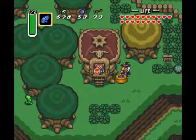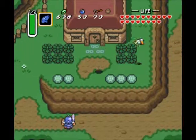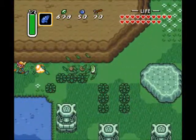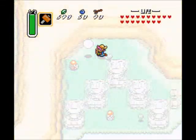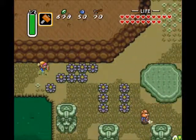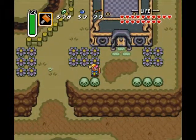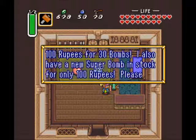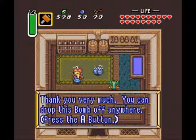Before we head up Death Mountain, it's time to go pay a visit to the bomb shop. The bomb shop's in the dark world, so we need to go there. Why the bomb shop? Well, because we've rescued the two ladies — the two girls in the green dresses. So this guy has new inventory — important new inventory. Also, a new super bomb! They're only 100 rupees. I definitely don't need the 30 bombs, but I will take the super bomb. Thank you very much.